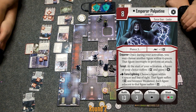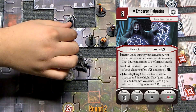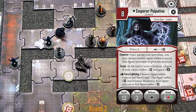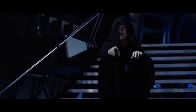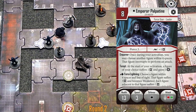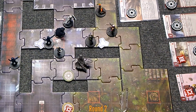So Palpatine's going to go one, two — that's one, two, three, four spaces away. So now force lightning: that figure suffers three damage and becomes weakened. You will be destroyed. Each figure adjacent to that figure suffers damage — so Sabine and Kanan each get another damage.